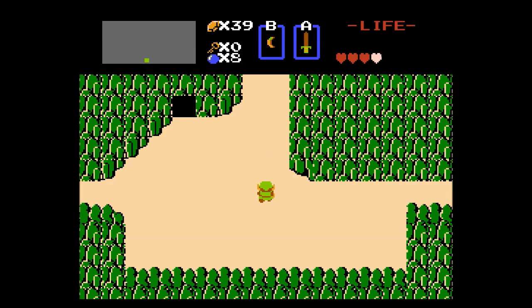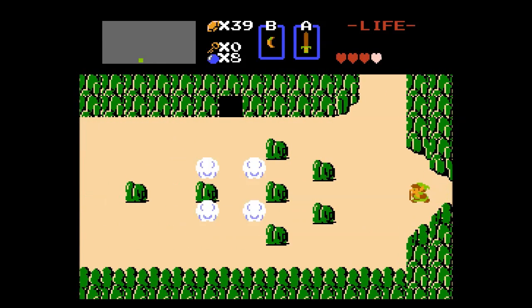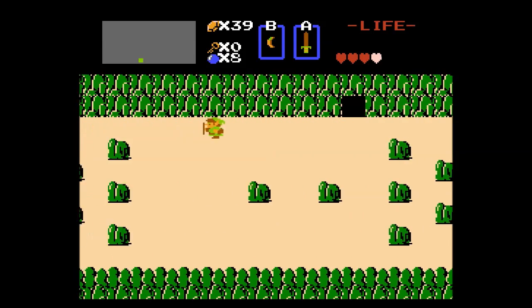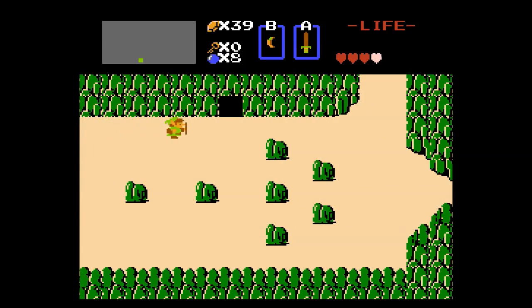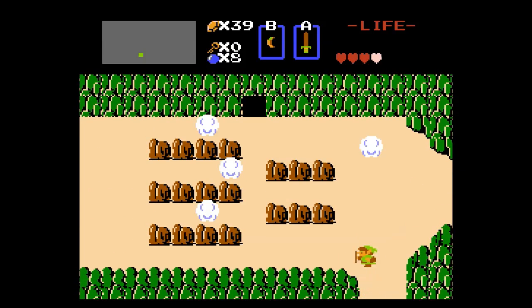We're back at the beginning again. Left, up, left, down. I want to get on the other side of this river over here - there's like a river that splits. On this screen, I want to get into that door over there. I have to go the long way around. There is a bridge up here that crosses the river.